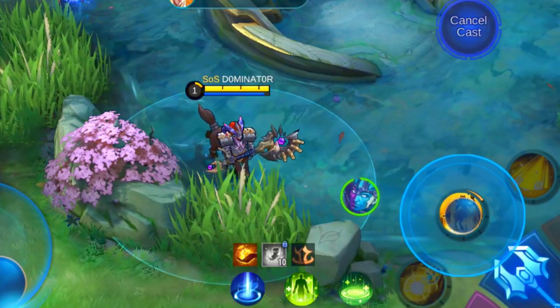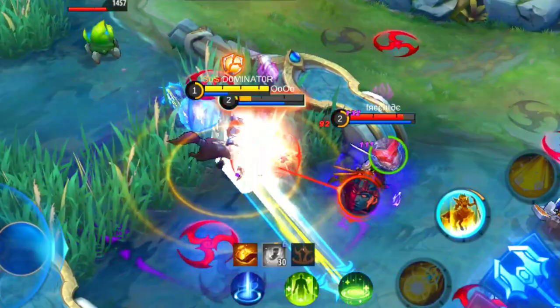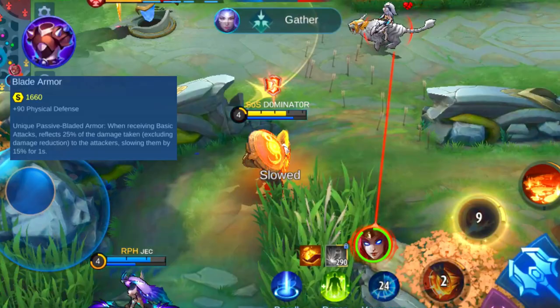Let's start with the items. Please keep in mind that Moonton occasionally implements small changes to items for balance purposes. The stats of the featured items are from October 2021. The very first tank item we'll go over is called Blade Armor, and this item can be used to protect yourself from physical damage heroes that mainly use basic attack. The base stats are just plus 19 physical defense.